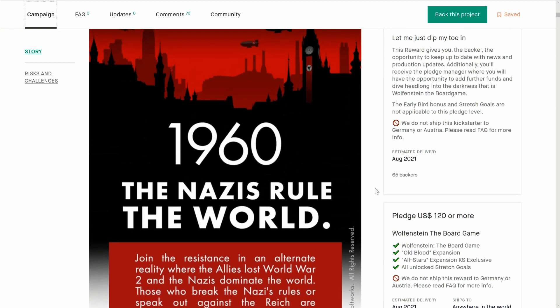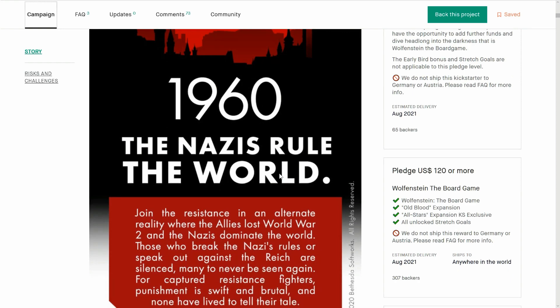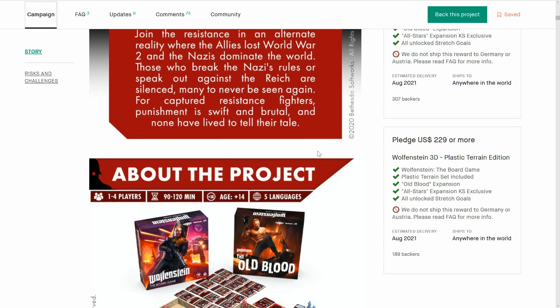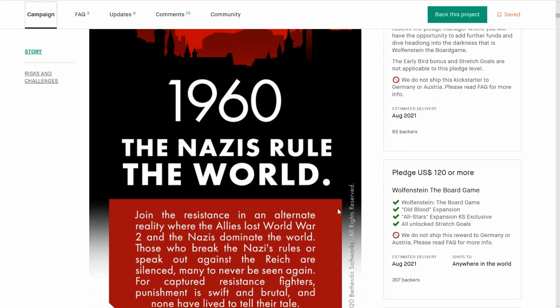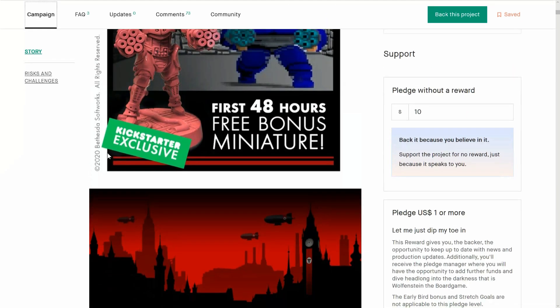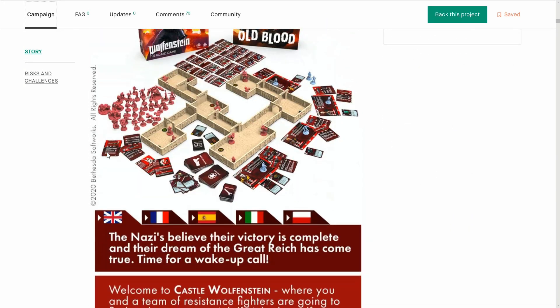So yeah, no cheaper pledge with just Wolfenstein — they're throwing the expansions in. You could have had a cheaper option. It would have been nice to have just Wolfenstein the board game, maybe coming in at $60 or $80, if you want to get in for the stretch goals and the early bird.